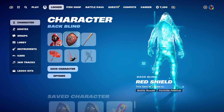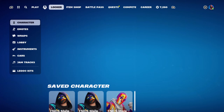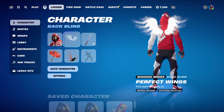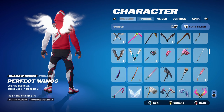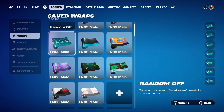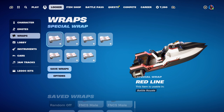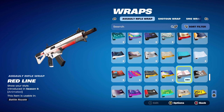The final combo — I've used a set of white wings as the back bling: Perfect Wings, introduced in Chapter 1, Season 9. If you don't have these, any white or even red wings would work nicely. The pickaxe is Widow's Promise, part of the Dropout Renegade set, introduced in Chapter 3, Season 3's Battle Pass — using the Burning Ember style for the white and red. The final weapon wrap is Red Line, introduced in Chapter 1, Season 9 — a very nice animated wrap with white, red and black, shown here on a gun.